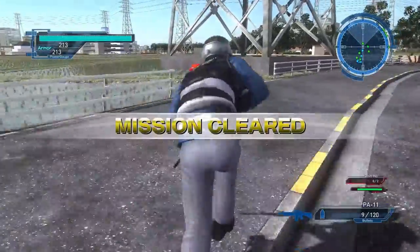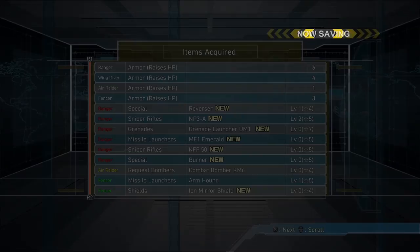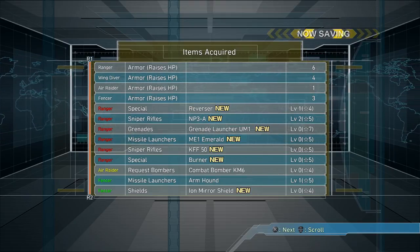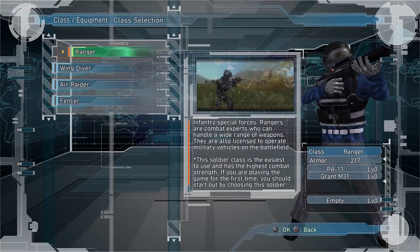Must grab armor. One way or another we got a reverser grenade launcher. We should try the grenade launcher instead of the rocket. Alright, so we get some stuff. It probably matters, but I don't know if it does.